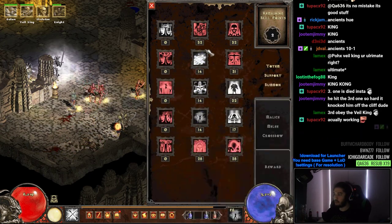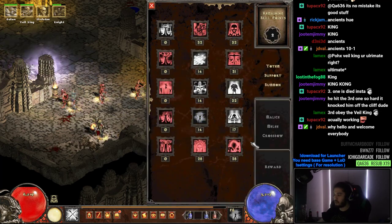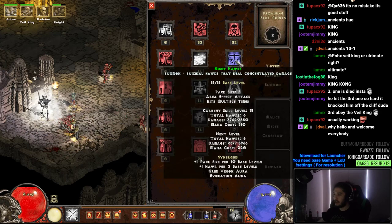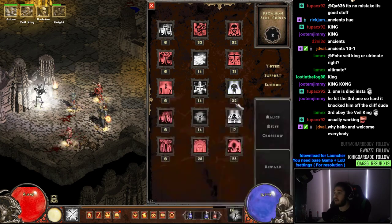I have maxed out Death Ward. I've got one point in these so max Embalming, max Death Ward, max Resurgence. I ended up maxing Blood Skeletons mainly because of this new guy we're going to show you — Veil King. Nighthawks is still max, and then I just have a few points in Iron Golem and Abyssal Knight.